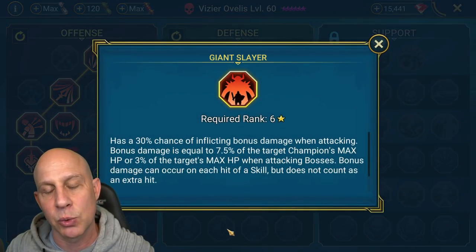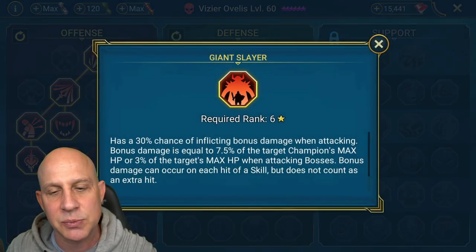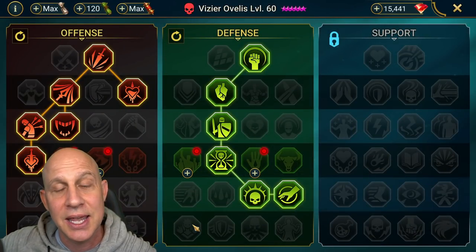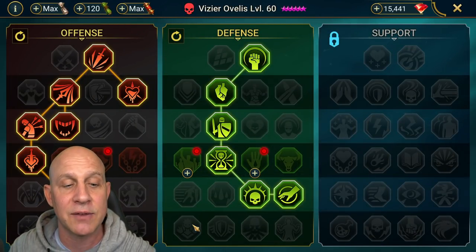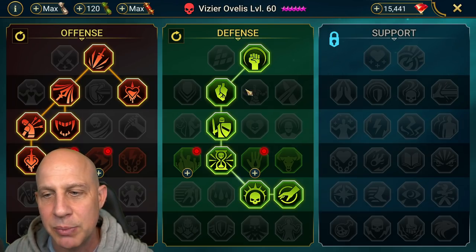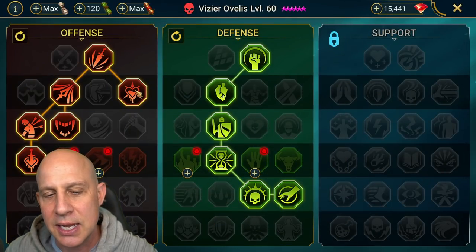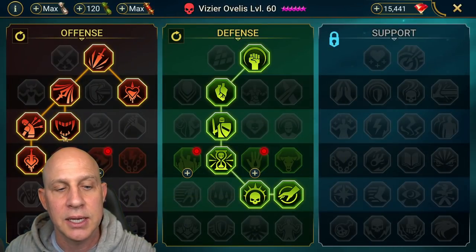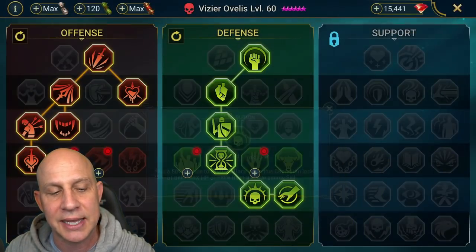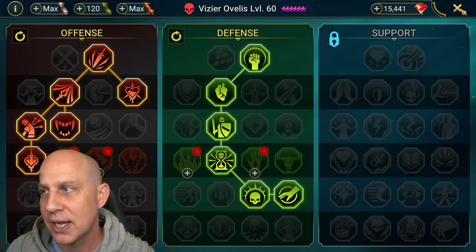For masteries, we want Giant Slayer. We're going to lock out his A2 and A3, so we want Giant Slayer to do as much damage as possible. We want counterattack to get even more damage — that's why the counterattack accessories in the Retaliation set feel very strong for him. You'll counterattack, get that additional damage, and extend those debuffs. We come down here for an additional chance to counterattack when we lose life, and we'll do more damage because we'll be at very low health. The ones you can't see right now are Killstreak and Giant Slayer.